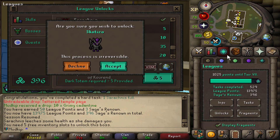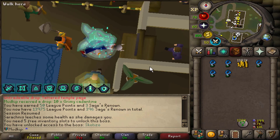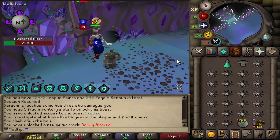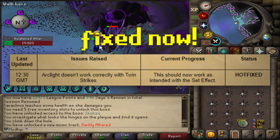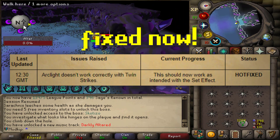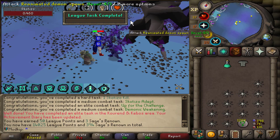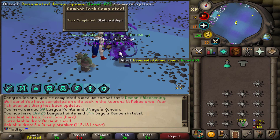Apparently when you unlock Skotizo you get five free dark totems, so I can just head straight in there. I was standing at the bank thinking I should bring Arclight, but I totally forgot that at the very least Arclight helps for the altars there. Oh well - 50 leak points for Skotizo, with the slowest death animation in the game.